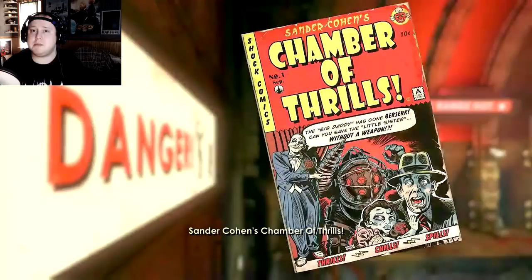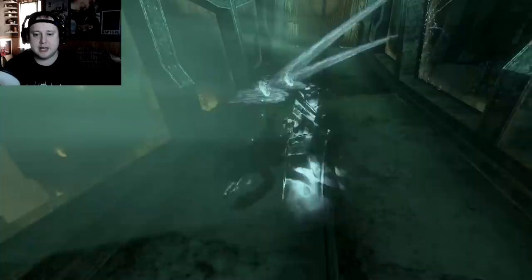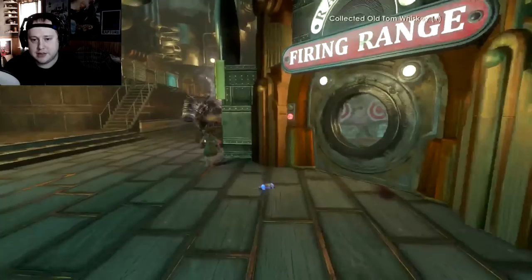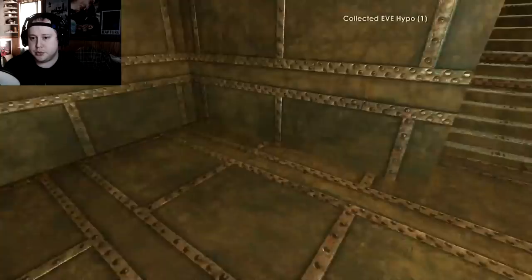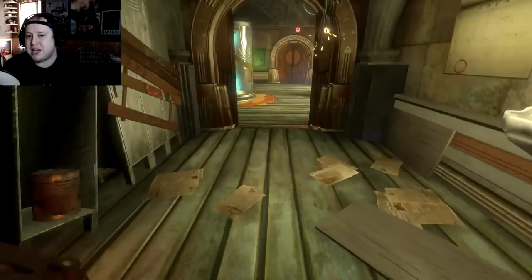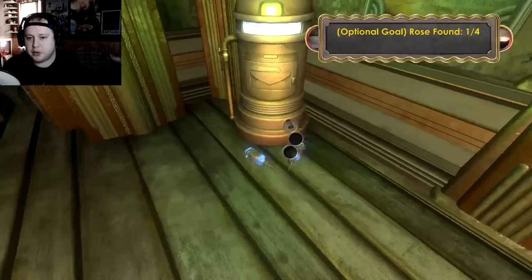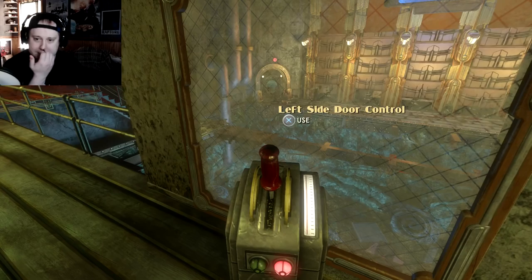With Bioshock 2 you had Minerva's Den along with the multiplayer on the original version. Then for Infinite you had Clash in the Clouds, which in my opinion was very underrated, and then Burial at Sea Episode 1 and Episode 2. For instance, as you walk in here you're going to have to get this Big Daddy and this Little Sister through a doorway — that's the main goal. It's pretty simple to get through, but it just doesn't do anything to further the story. There were a lot of unanswered questions within the first game that I feel like they could have worked on.